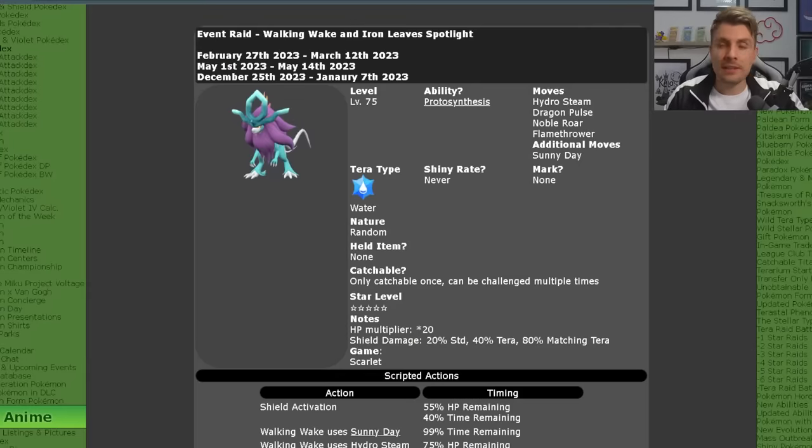This is the third time this event is coming around and a lot of you had missed it previously, but you've got the opportunity to finally grab Walking Wake and Iron Leaves — the final two Paradox Pokémon that are event exclusives in your copy of Scarlet and Violet. The event this time around is running from the 25th of December until the 7th of January.